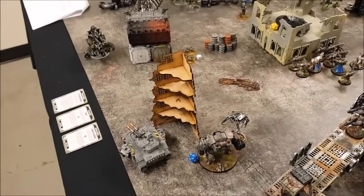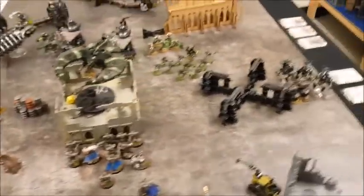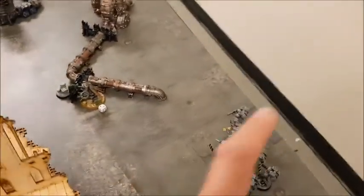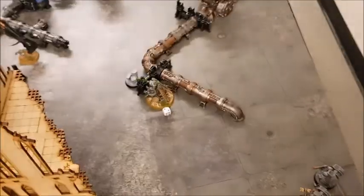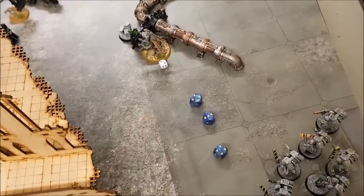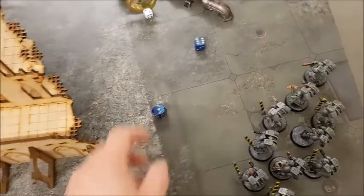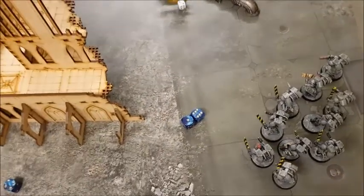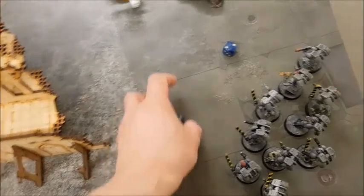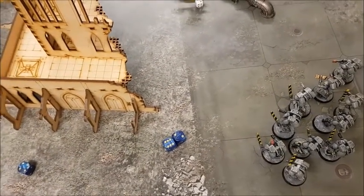Charges next — the only charge is the Assault Squad into the Cryptek. The Cryptek's Staff of Light gets three shots, no hits. Charging in — they get a seven-inch charge, which is not enough. Spending a Command Point to re-roll and they get eight — unfortunately still not enough. Failed charge.